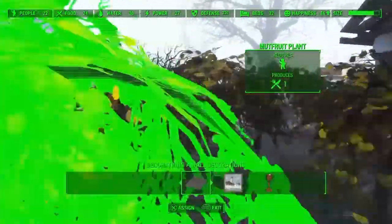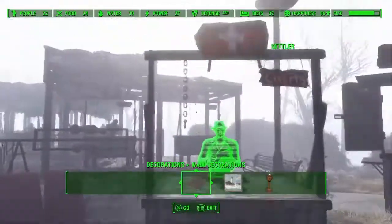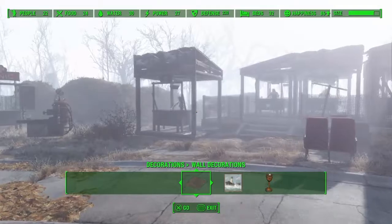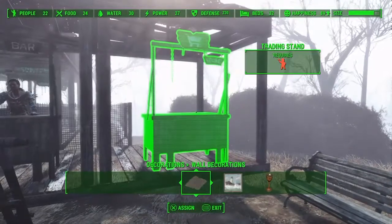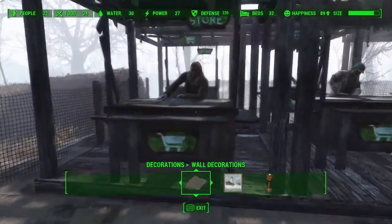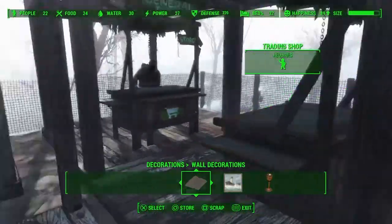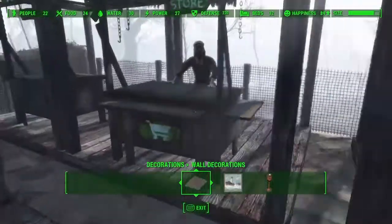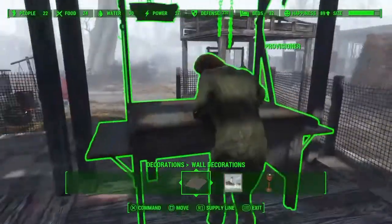I'm at 86 happiness but there's a green arrow going up, and that's going to go up to 100. Now I'm going to take this settler and assign them to a trading post that's red. Anytime you find a trading post that's red, you'll want to find a settler and assign them — just like I did now by pressing X. You see it turned from red to green. I've got 10 in this little building, 10 in the other building, and 5 outside — that will be enough.